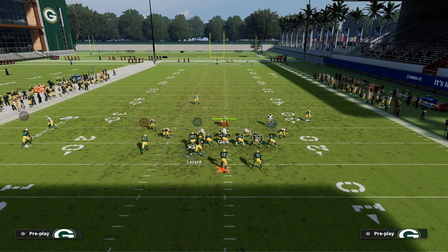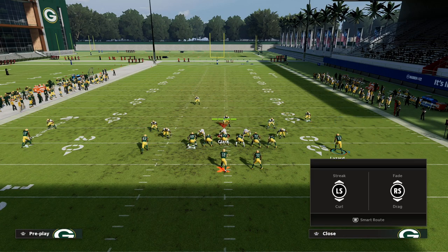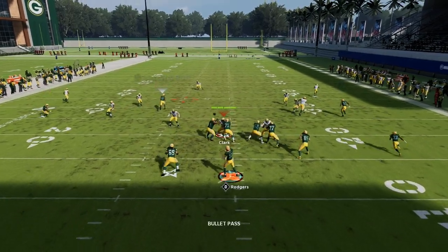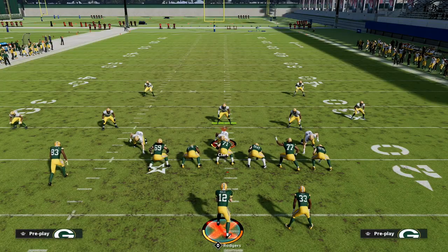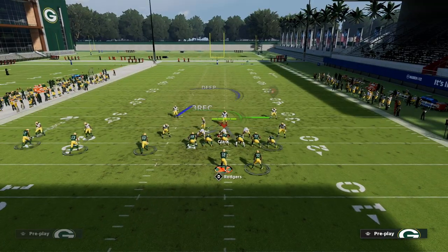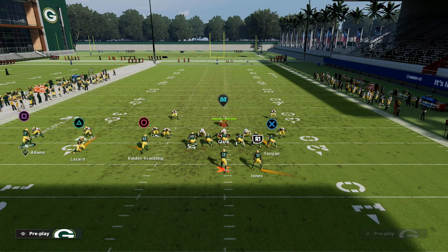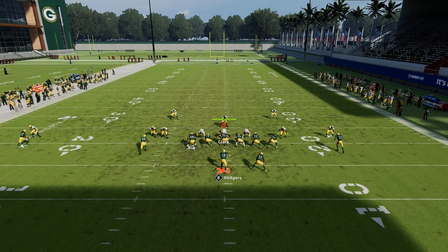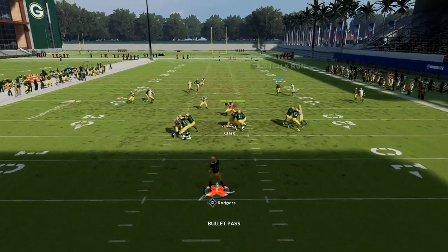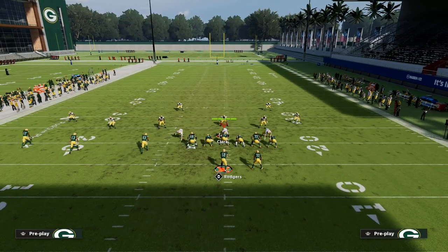If their user goes right at the snap trying to stop the post, the seam streak — especially in a double mabel look — gets open. Throw an inside pass lead and cut it off. Against man to man, this concept is really good, and one key I've found with this post route is you want to let him set his feet first — it significantly improves the route. Wait for the inside leverage, then throw it right on the cut.